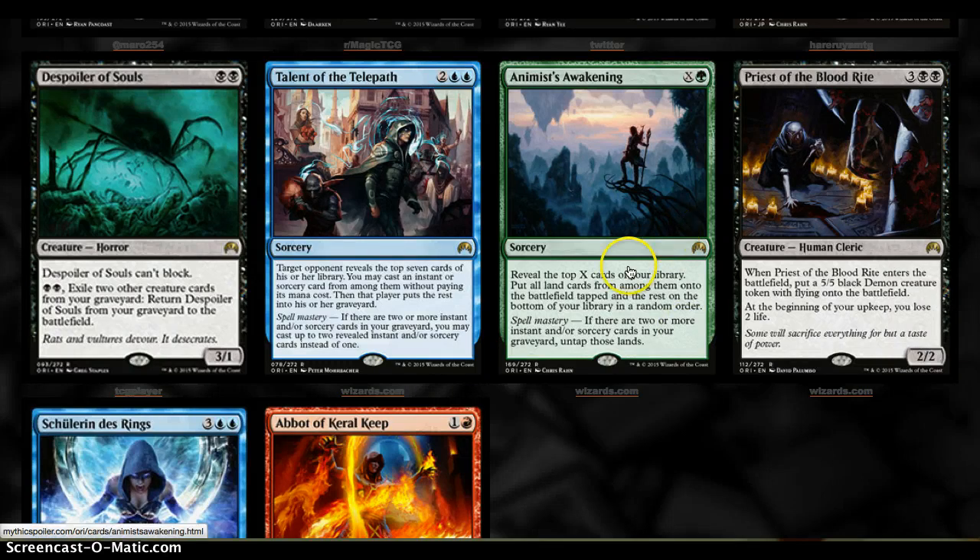Animist's Awakening is an X plus 1 Sorcery. Reveal the top X cards of your library — all land cards go onto the battlefield tapped, and the rest go to the bottom of your library in a random order. With Spell Mastery, you can untap those lands.